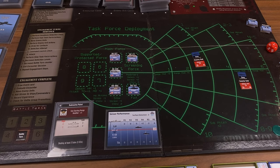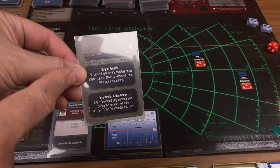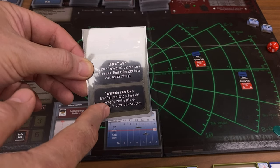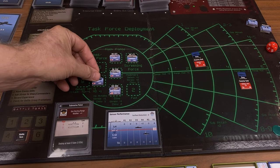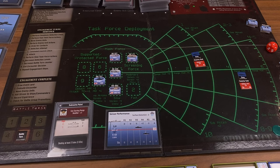I have marked both submarines as deep. We set the turn card at five — there are five battle rounds in each encounter. We pick an event card: engine trouble. This screening vessel has some engine issues — number two guy, the Asagari. He has to proceed to the protected area. He's got engine trouble — isn't that just wonderful?